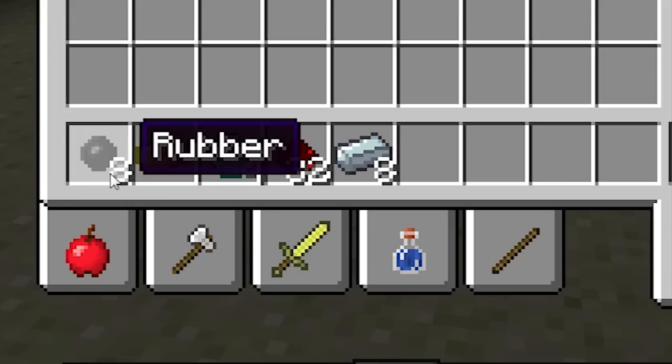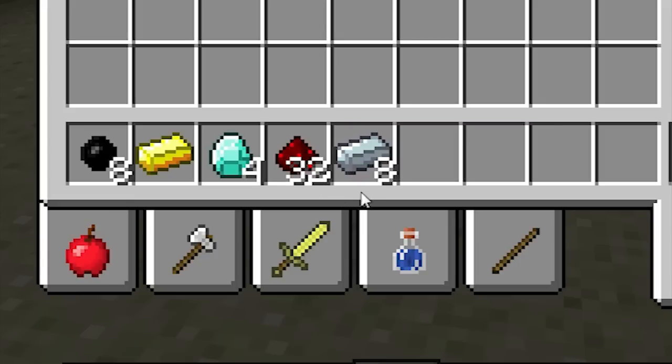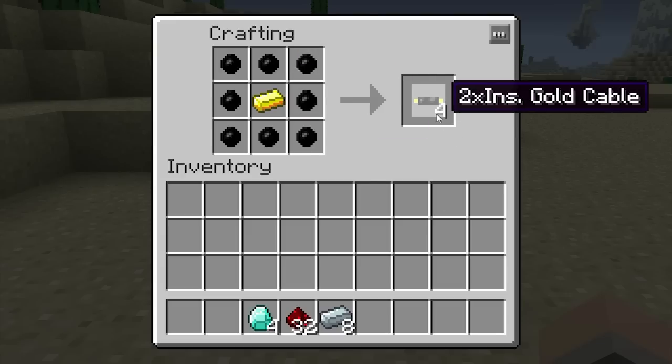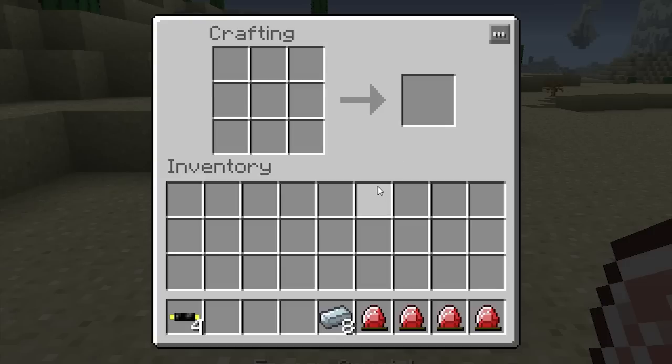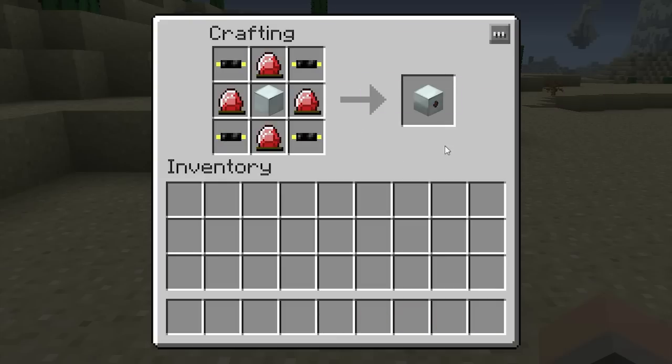To craft an MFE, you'll need eight pieces of rubber, one gold ingot, four diamonds, 32 pieces of redstone, and eight refined iron ingots. Combine the rubber and the gold to make four double insulated gold cables. Combine the redstone and the diamonds to make four energy crystals, and then use the refined iron to make a machine block. Combine all of those and you'll produce an MFE.